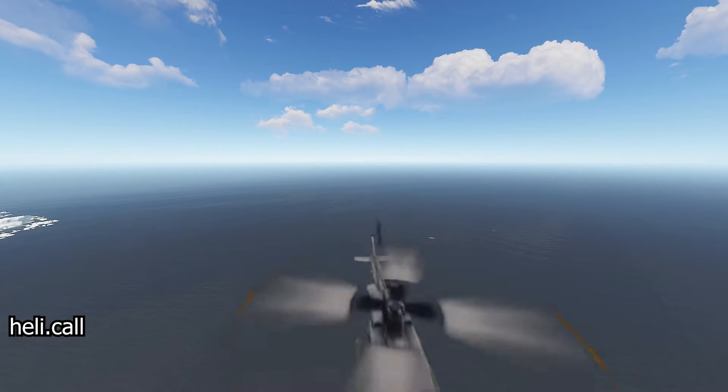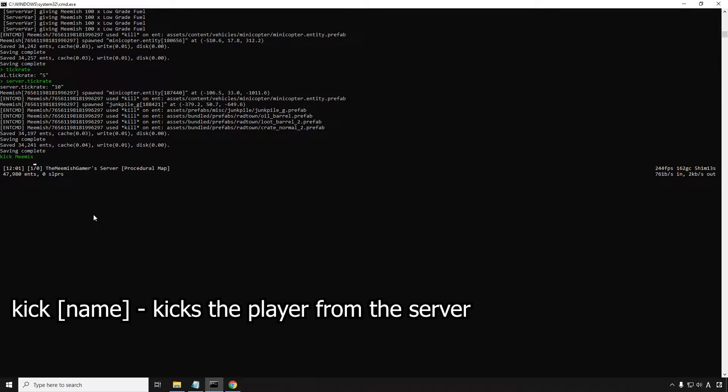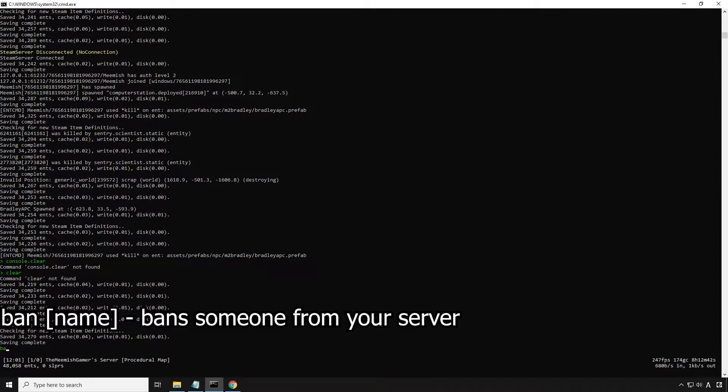heli.call can be used to call in a heli event onto your server. kick name can be used to kick a player from your server, and ban name can be used to ban players from your server.